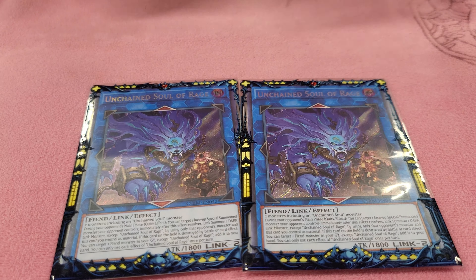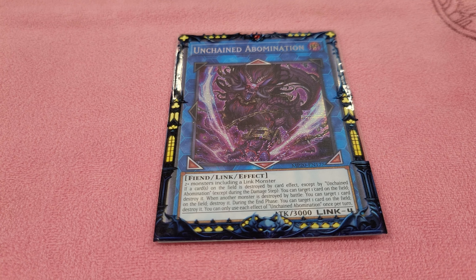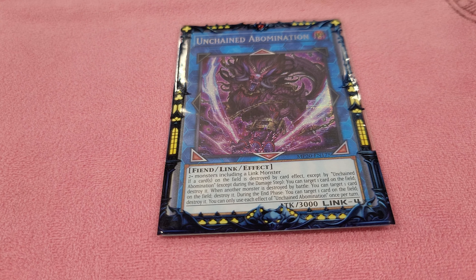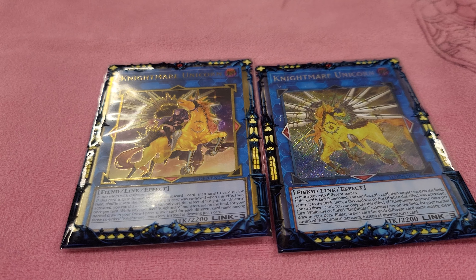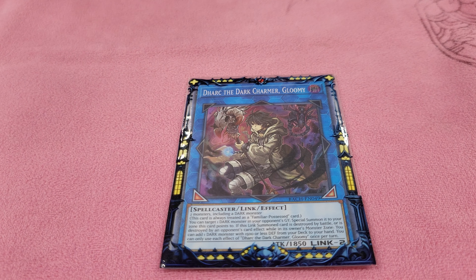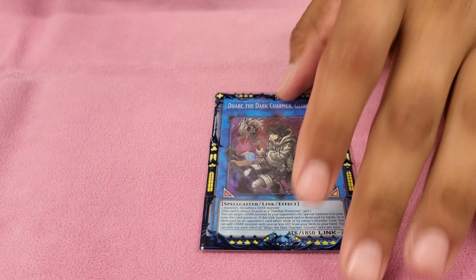Unchained Soul of Rage is the one you usually land on — it's the quick effect link that lets you clear two bodies easily. You clear the first one with Rage, and if they have follow-up, you summon the Unicorn to shuffle it back and clear another card. Three copies of Rage. One Abomination — another big body with three different effects: if something on the field is destroyed it destroys a card, if a monster is destroyed during battle it destroys a card, and on end phase it destroys a card. Two Unicorns that combo off with Rage, shuffling a card after you cleared the first.